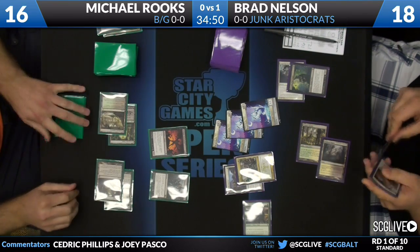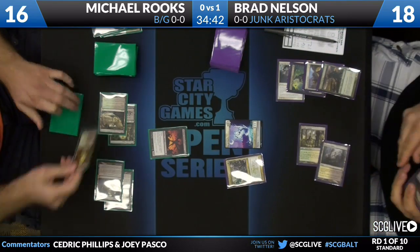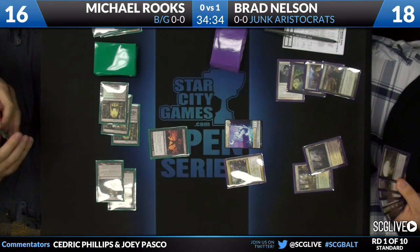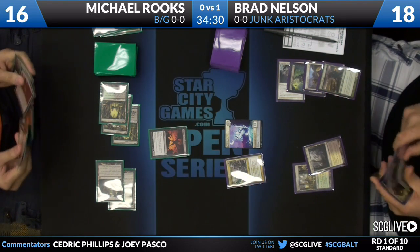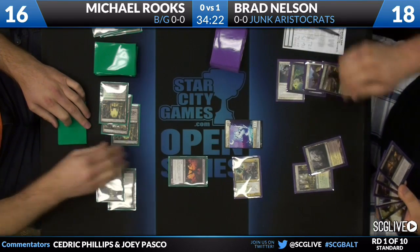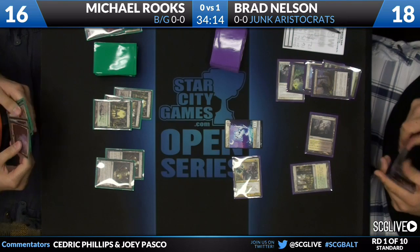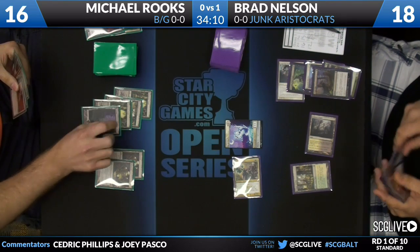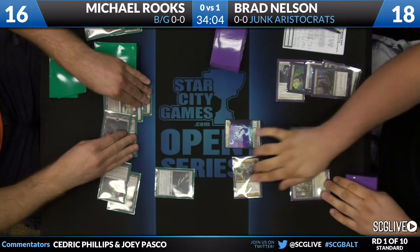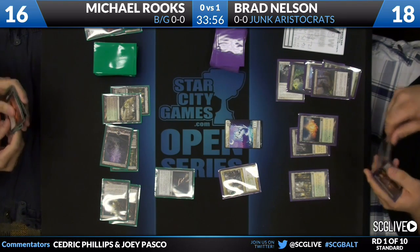Here comes the Mutilate — it's for minus 1/minus 1. That will deal with the Doomed Traveler and the three spirits, leaving one spirit from the Doomed Traveler and a Loxodon Smiter on Brad's side. Rooks played the Mutilate before playing his land — he drew an Overgrown Tomb for the turn and didn't want to give everything minus 2/minus 2. The Loxodon Smiter comes in for Brad Nelson and the Taskmaster gets in the way. Brad has a Tragic Slip to make sure his Smiter survives, making it a 3/2, so it wins that combat. Rooks is thrilled with how the turn goes — he'll play a Haunted Plate Mail and pass.